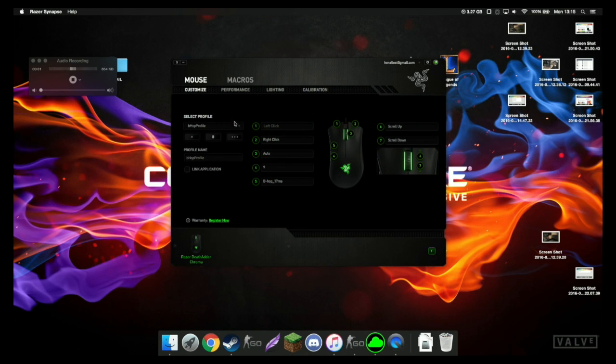Hey guys, today I'm going to be teaching you how to use macros in CSGO. You're going to need a Razer Mouse for this, and just to clear this up - you will not get VAC banned for using these macros, as they're not actually modifying your CSGO. All that CSGO detects is you clicking your mouse very quickly and jumping at a certain point. So these are VAC proof and should also be Overwatch proof, because it's not wallhacks or aimhacks - there's nothing like that you can do in Razer Synapse.